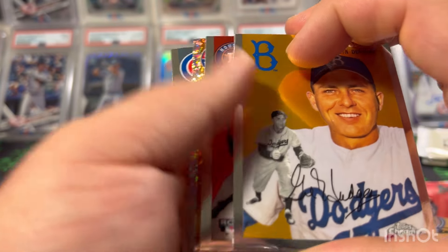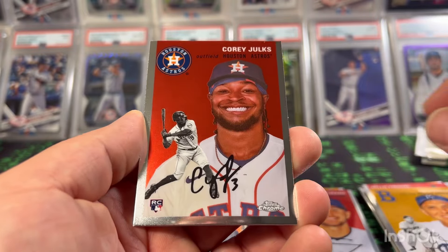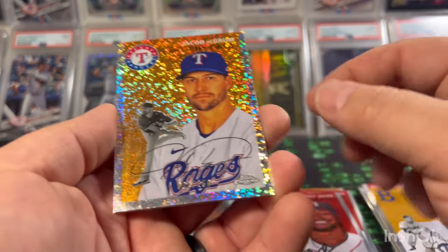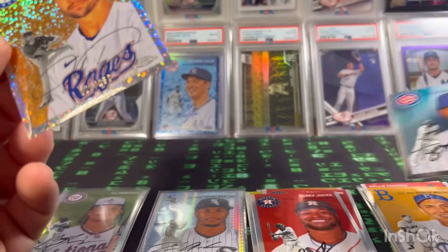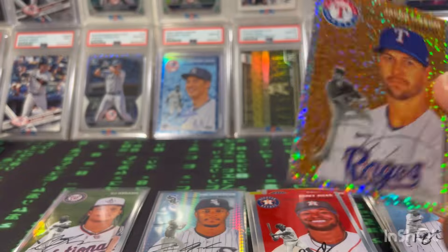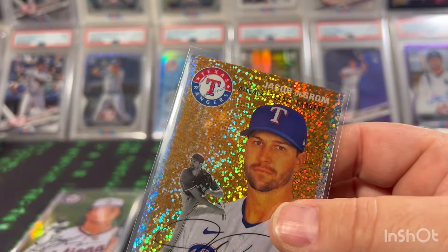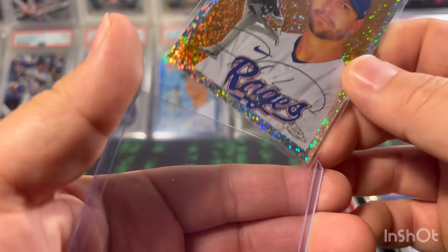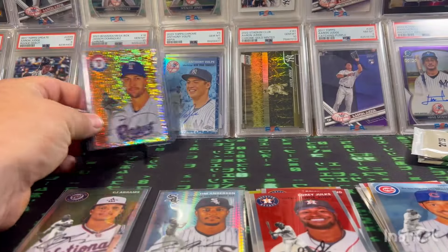Pack six — we got a numbered card in this one! We got a mini diamond: Gil Hodges, Corey Seager, Jacob deGrom 4 of 150 in the mini diamond, and a Trey Mancini. There's our one hit — we got two packs left so hopefully it's not the only hit of the blaster, but you do at least get one numbered card.